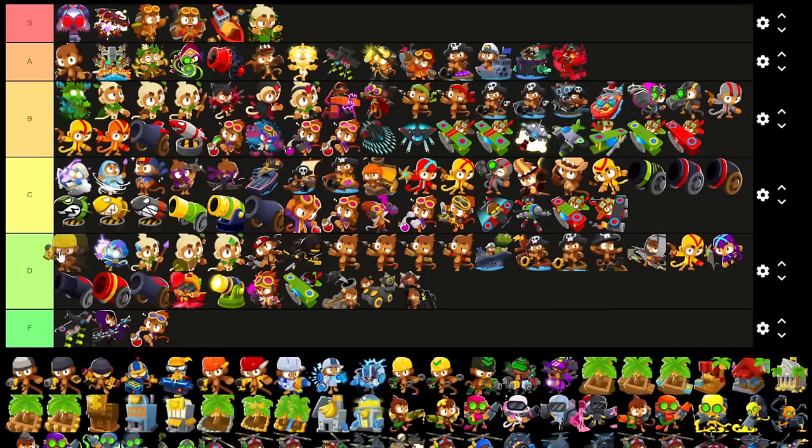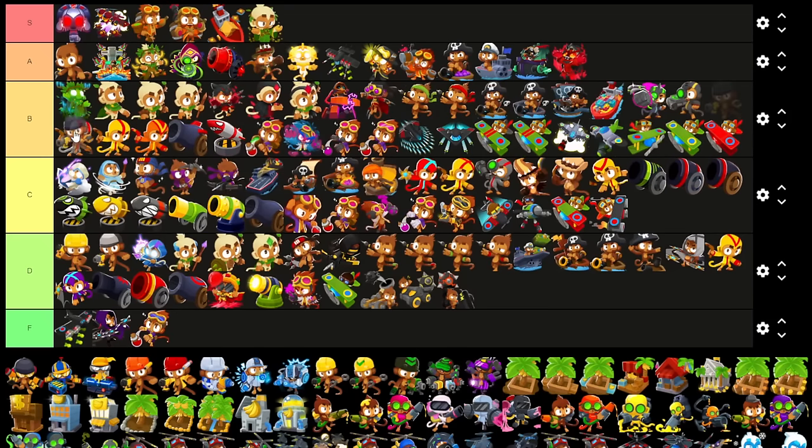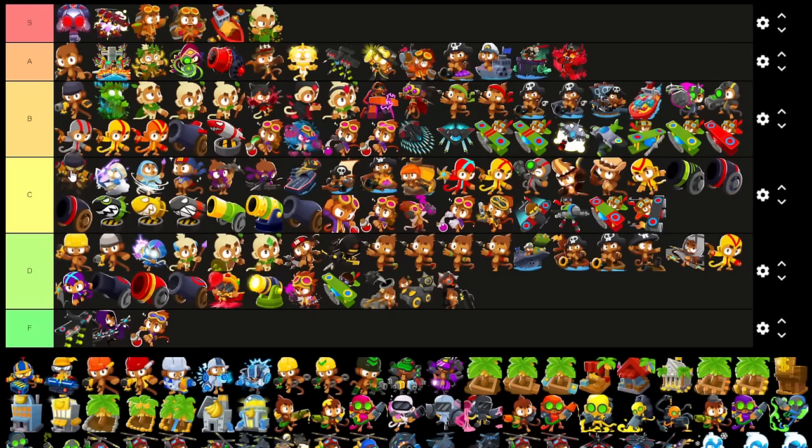Engineer — as a base tower, I don't think it's very good — D. Oversized Nails also D, just because of the pierce for the price. Pin I think is pretty solid, so B. Double Gun is okay and all, but it doesn't last a whole long time as an early game tower — hence the C rating.